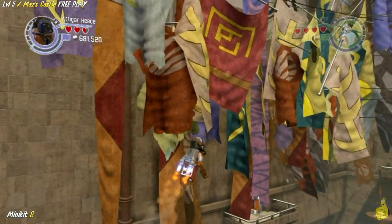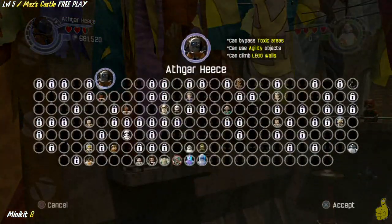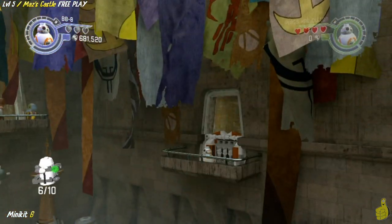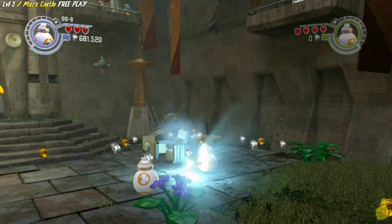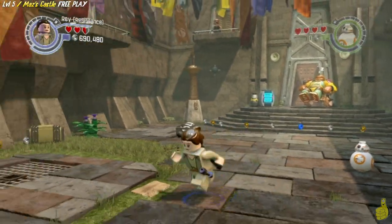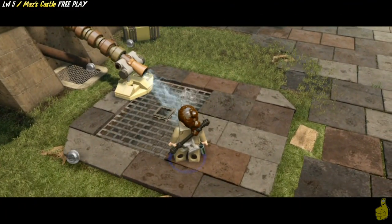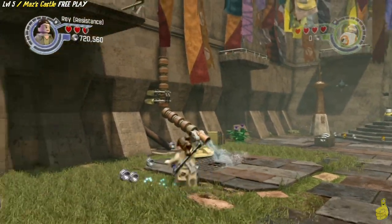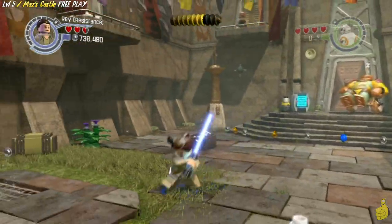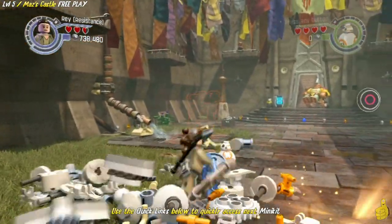Athgar Heese is a climber as well. We can use our jetpack to get back over here, and now we'll switch to the old round hound. Because we already had one BB-8 actively out down below, we chose the character selection grid as opposed to the wheel. Otherwise we would have been bouncing back and forth between Athgar Heese on the balcony and BB-8 down below. We have officially grabbed the minikit on the far right through the round hound hatch. Now we're using what's left of the bricks to build up this waterspout, completing the multi-build to advance to the next part of the level.